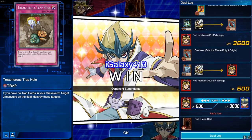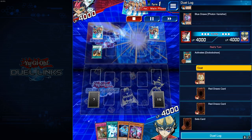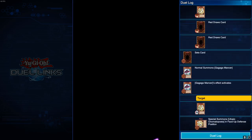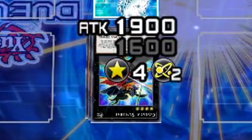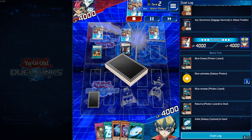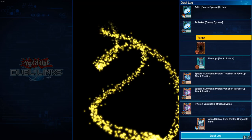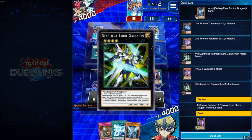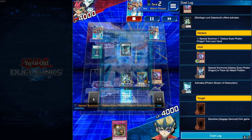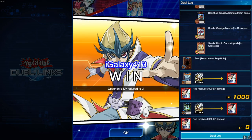I even played against the tier one auto match deck, which was one of my easiest duels of the day. My opponent went first, which let me read the field. He only brought out a gagaga samurai, so I activated my skill, got a galaxy cyclone to clear his back row, then brought out my lord galaxion. With lord galaxion I brought out galaxy-eyes photon dragon, activated photon stream of destruction to get rid of his monster, and attacked for game.